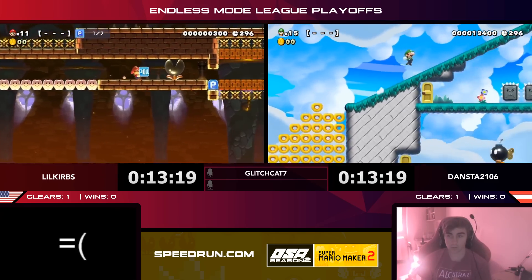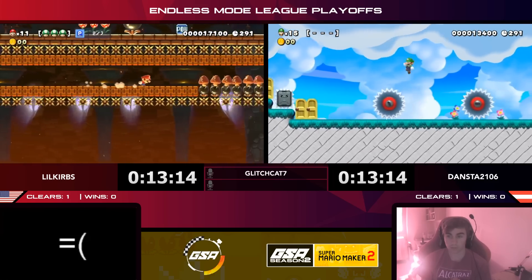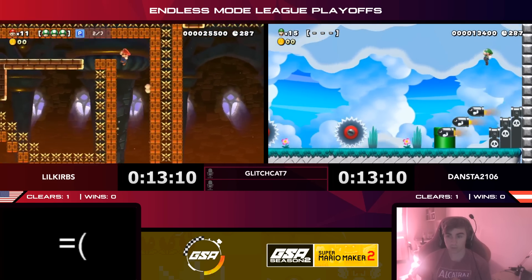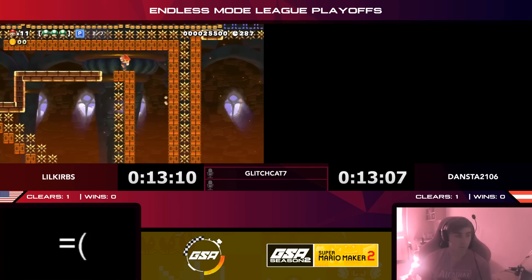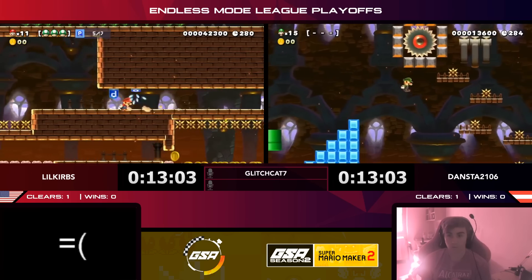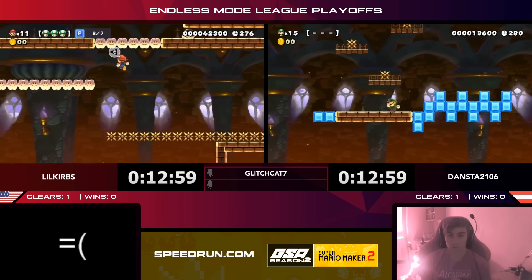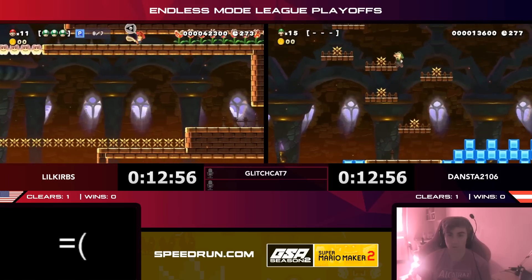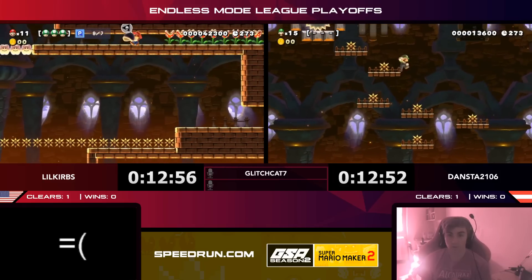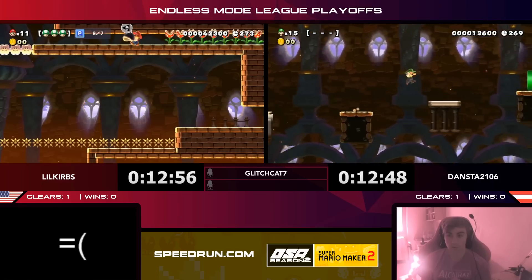Little Curbs is getting that P-switch jump — you can jump right off a P-switch as it's getting crushed. It's a tricky move but highly skilled players know it and use it well. Little Curbs makes a quick wall-jump section. Dansta is getting into the castle with some precision jumps. Dansta has to navigate carefully — the hitbox of those spikes is enormous, so he's using air stalls to modify his position in the air.